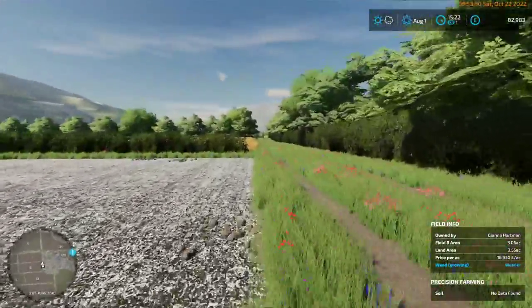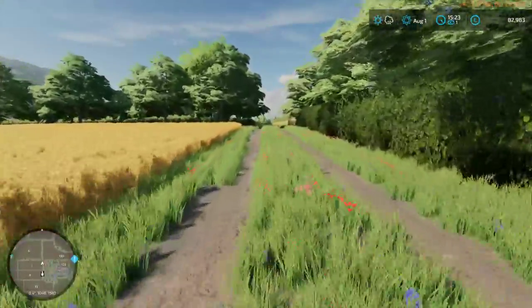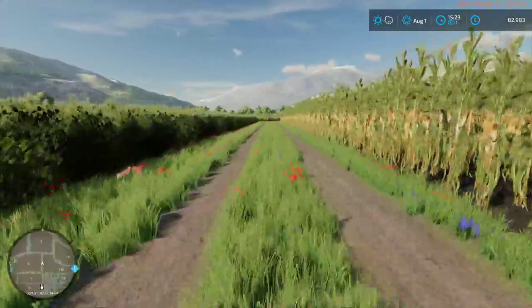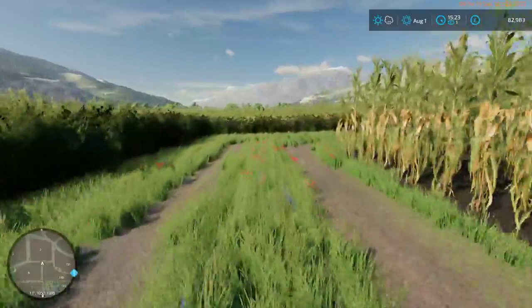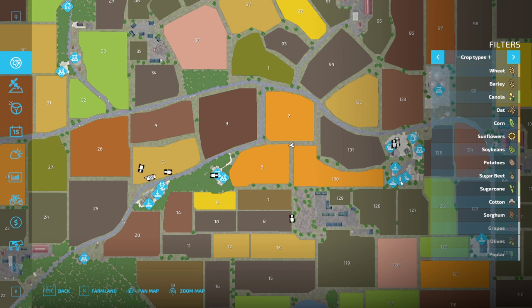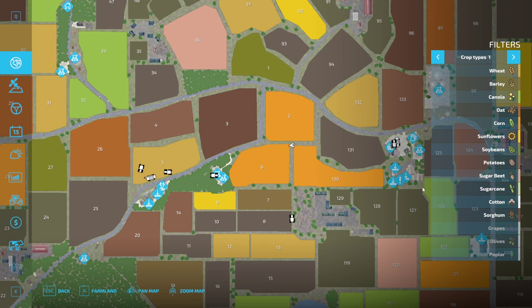I'm actually going to walk through this field and see where it comes out. There's corn there. You go down there, turn left, and that brings you out to the road just by the store. Need to check the delivery point is here — barley is to the grain elevator. The grain elevator is so we're actually behind the store.